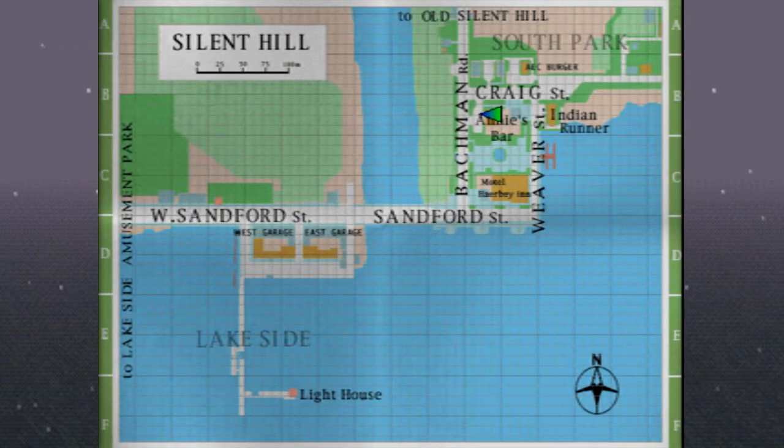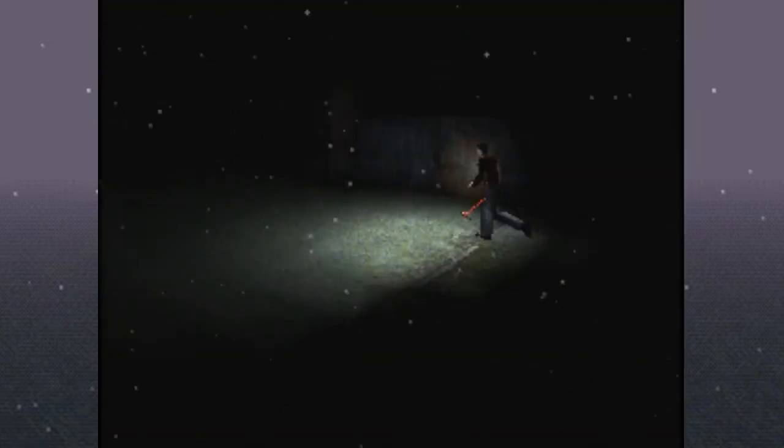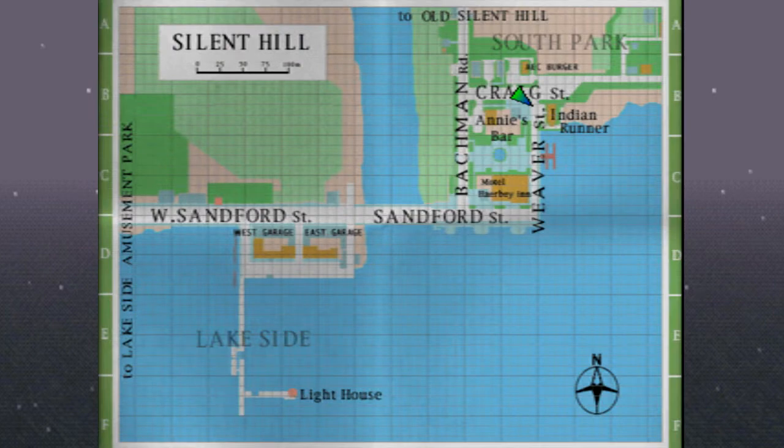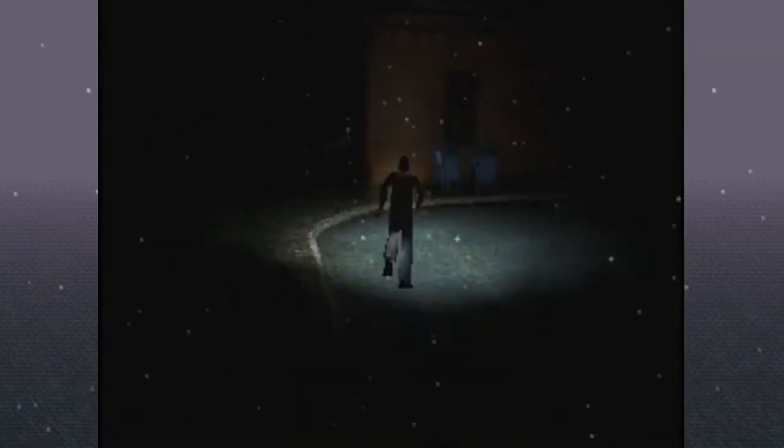We'll head back out. This is something I tried with a later save file, but they block off Sanford Street in that case. We need to go to the Indian Runner store, which is the name of the store on the receipt — makes sense given it's the General Store. We're going to go right and go around Craig Street. This is something we didn't explore before, so this will be new for everyone. It's crazy that all the big events that alter the ending are so close to the end — actually relatively convenient.